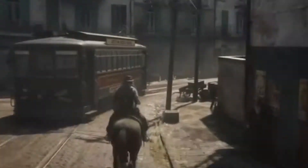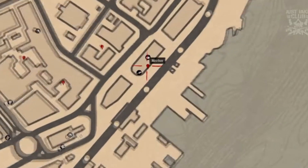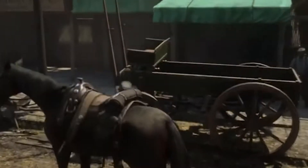The next one is nearby, so just follow me down here through this gate and it's on the wall here. This one is just outside the general store, so head over there and go straight through the store to find it outside on the wall on your right.